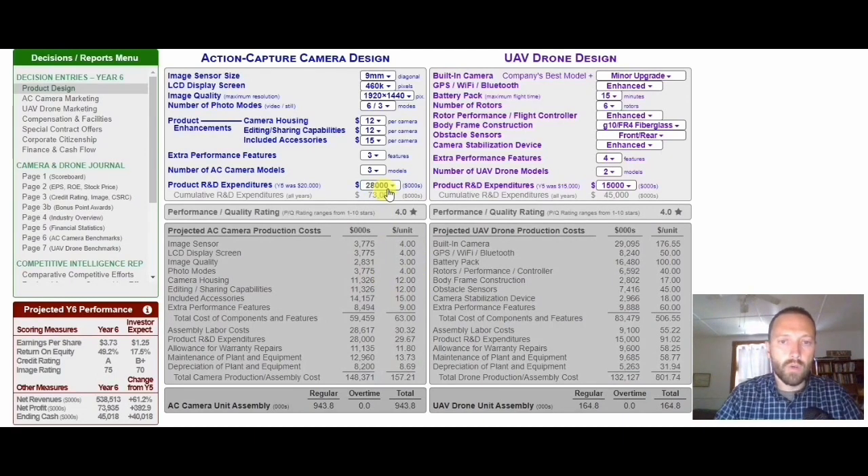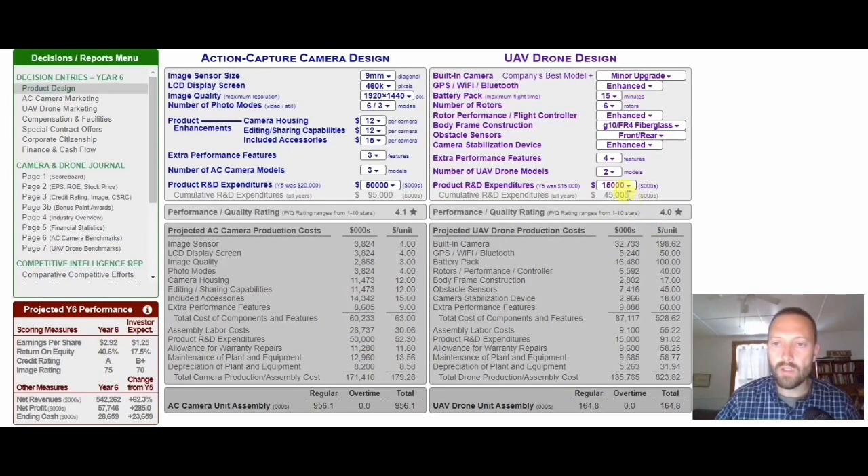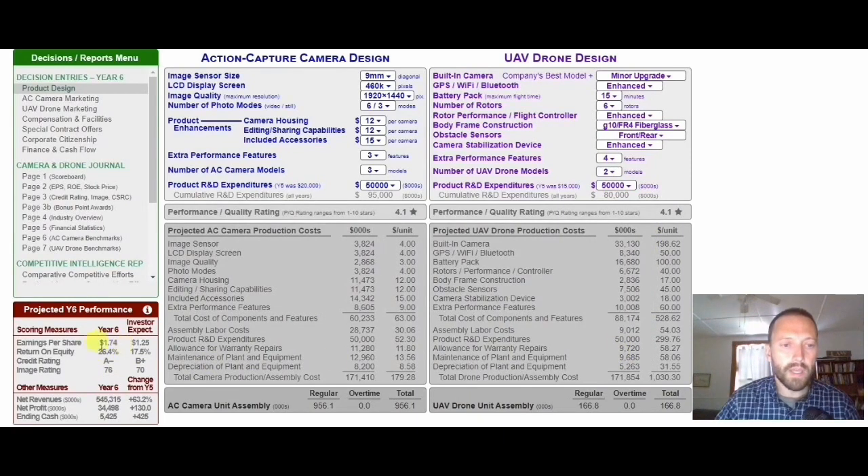Let's go up to twenty-eight hundred — we can still support more. Let's go up to the maximum. It looks like we still have earnings per share to spend, so we're going to go into drones and take that to the maximum as well. If my earnings per share drops too low — meaning below about eighty percent of investor expectations — the board governing my company will create difficulties: they won't let me take on additional loans, expand as fast, or buy back shares. So we don't want to get too carried away reducing earnings per share in R&D.